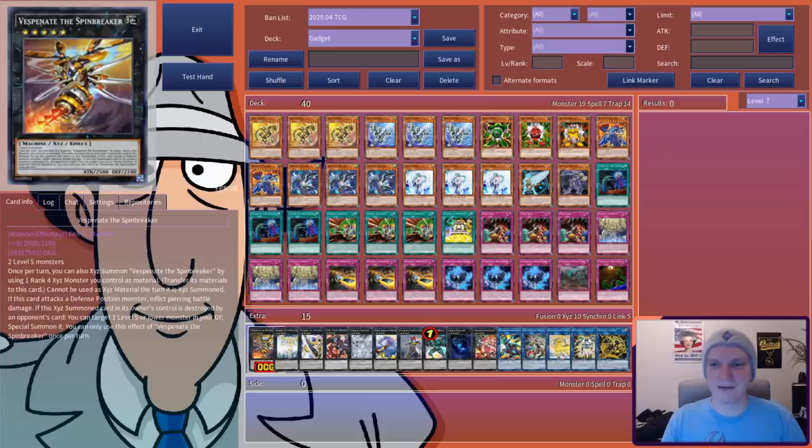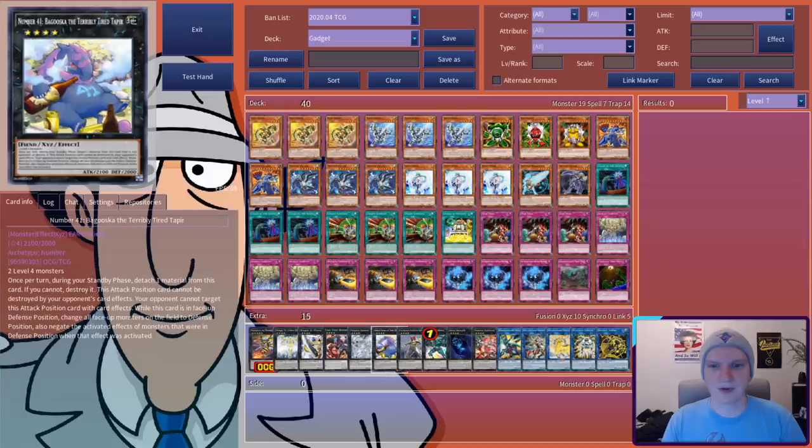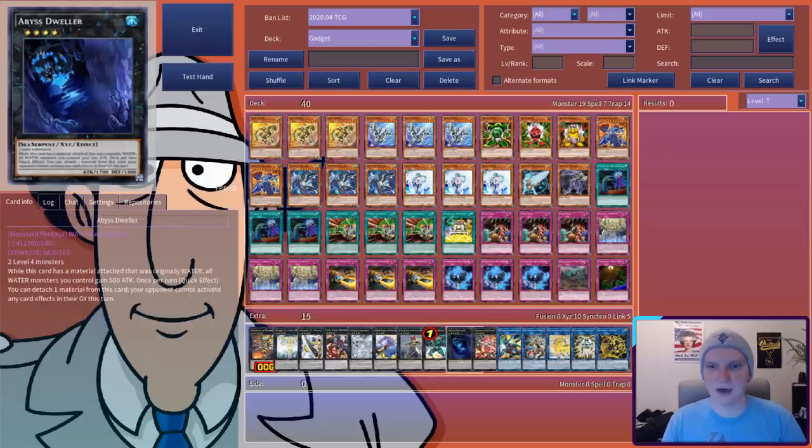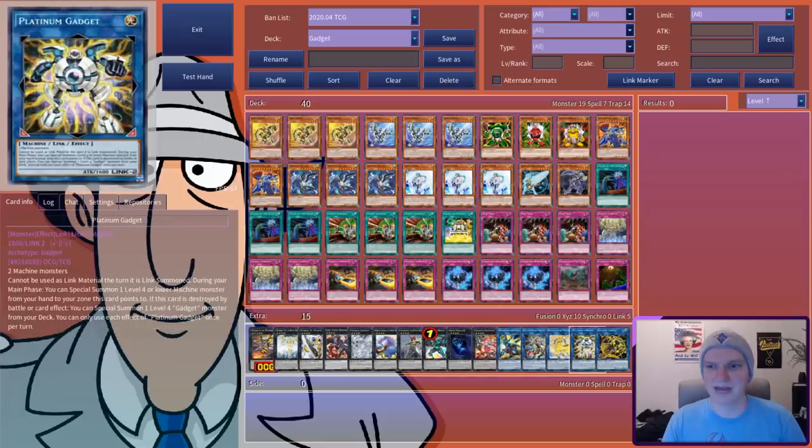In the extra, we're on Spinbreaker — who's an Earth Machine for those of you keeping score at home — the Utopia boys, Redoer, Tornado Dragon, Bagooska, Exciton, Emerald, Abyss, Rafflesia, Borrelsword, BLS, Unicorn, Platinum Gadget, and Dagda, who's an easy way to turn free specials into a Tornado Dragon and an extra deck lock.